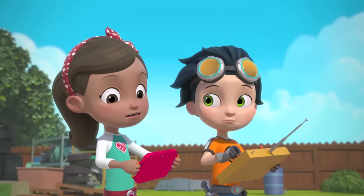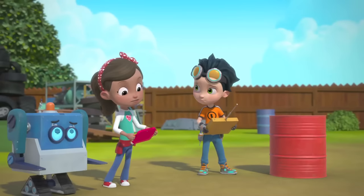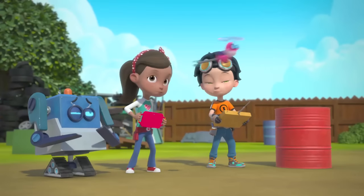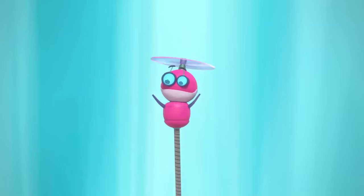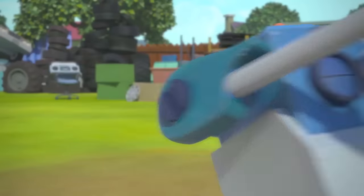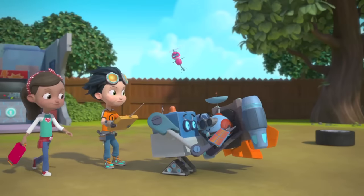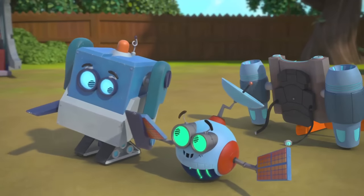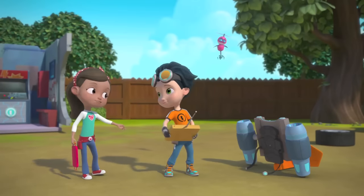We're losing power in thruster one. Now thruster two is going out? It's totally out of power! Whirly! I'm on it! Pull up, Whirly! Pull up, Whirly! Nice save, Whirly. The jetpack's got great aim, but not enough power to get to space. Looks like we need a new plan.